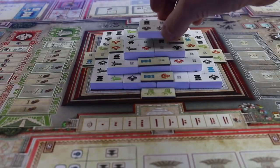In Teotihuacan, players are representing noble families who try to be the best at building and decorating the temple of the gods.